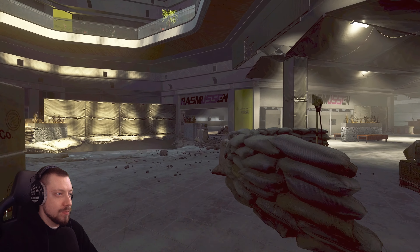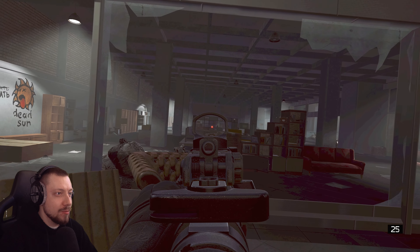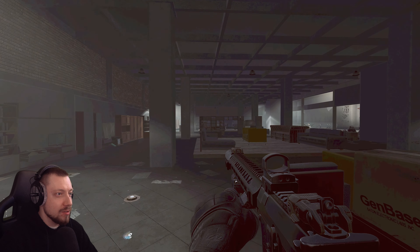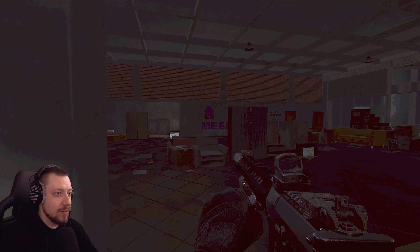Coming down towards Rasmussen, we've got Texo on the right and furniture. Everybody's probably had a dodgy fight at the back of furniture where you can never see the guy because he's hiding behind the shelves. If somebody was ratting behind the boxes at the back here I'd probably be able to see him from quite far away.